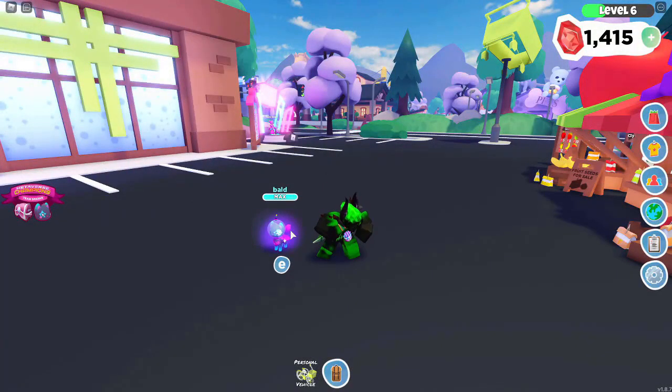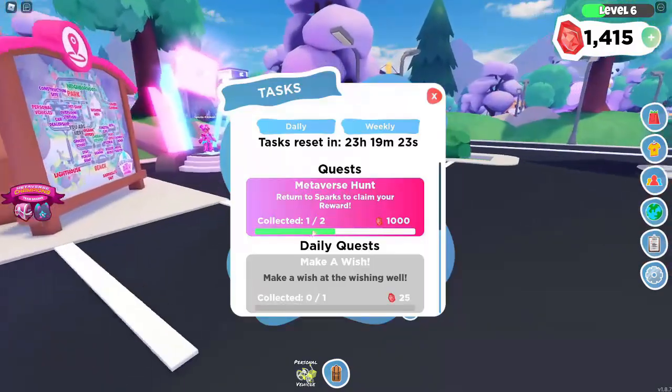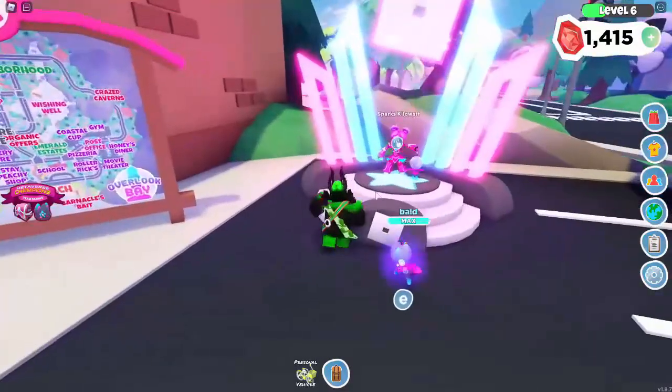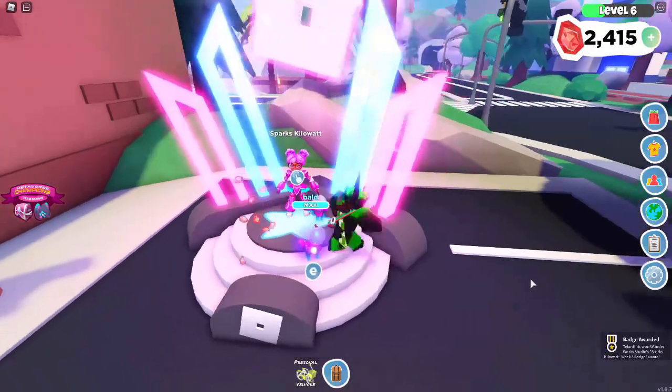My pet is finally maxed level — it took quite a bit of time, but now we can go back over to Sparks. As you can see, it shows one out of two for this quest because the pet got maxed level. We just gotta talk to Sparks again. Sparks says 'you did it' — claim reward — and you're going to get the badge.